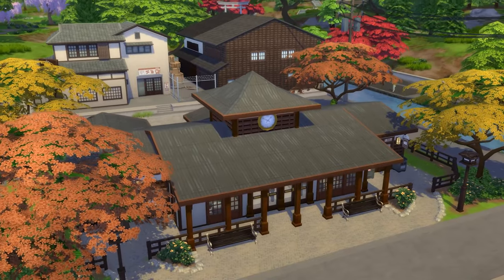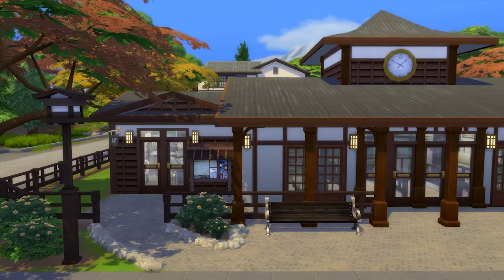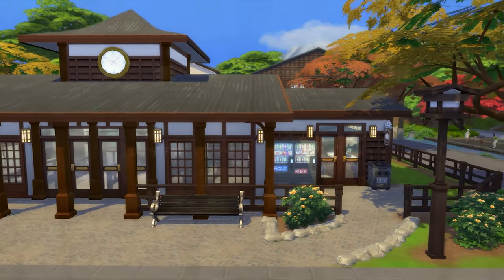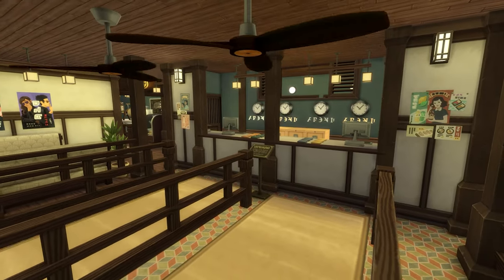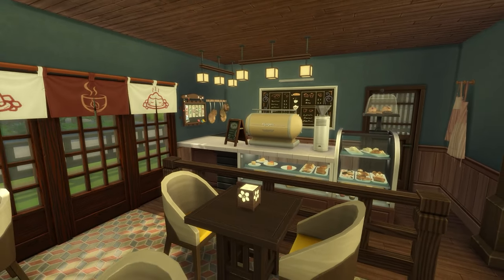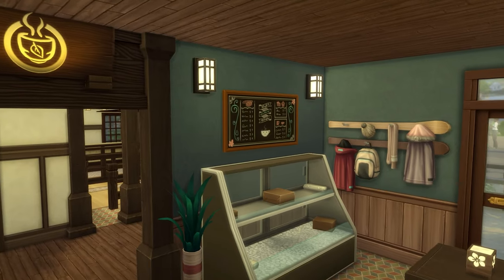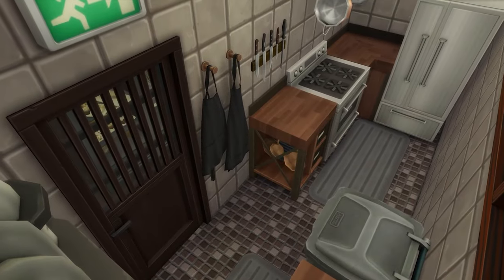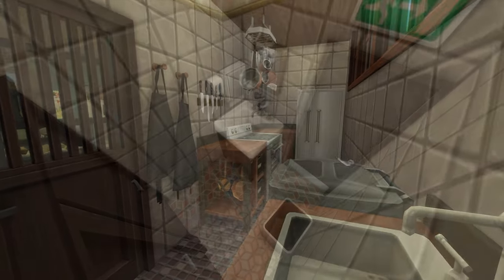And that is a wrap on the underground train station in the world of Mount Koumerebi. I really hope you guys enjoyed the build, and I hope that if you download this lot, it adds a nice layer of gameplay in The Sims 4 — especially since we don't have any concrete means of transportation in game. This is a no CC, no mod, limited pack build, available on The Sims 4 Gallery for download. I'll leave you with the final lot specs and cinematic shots so you can see how everything turned out. This has been TownieSimBuilds, signing off — thank you so much for watching.